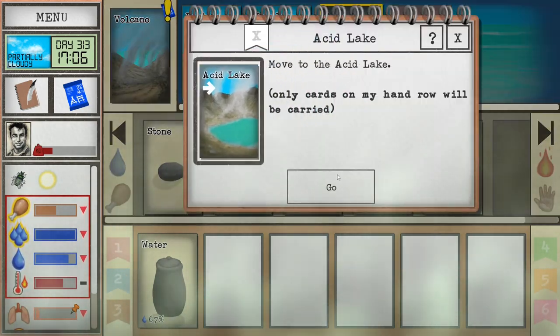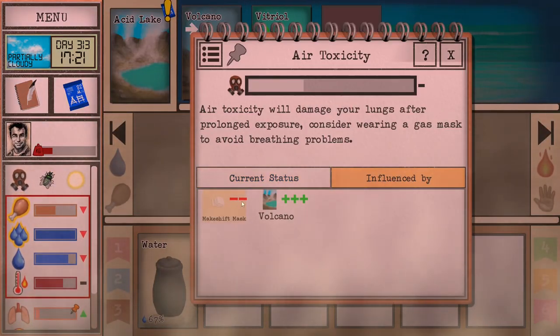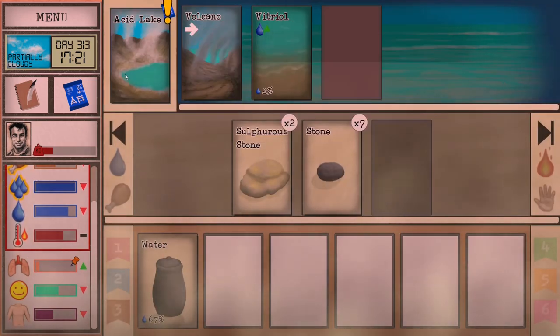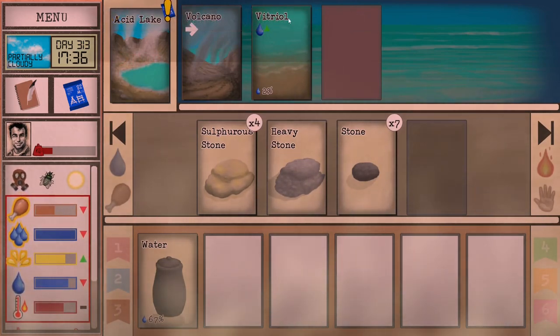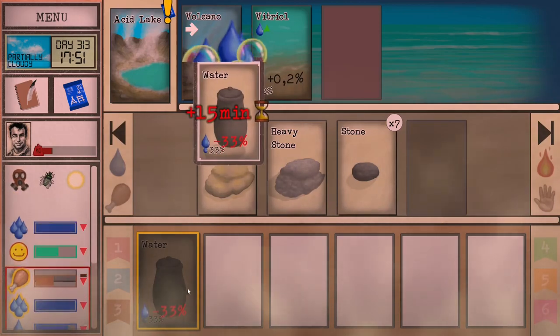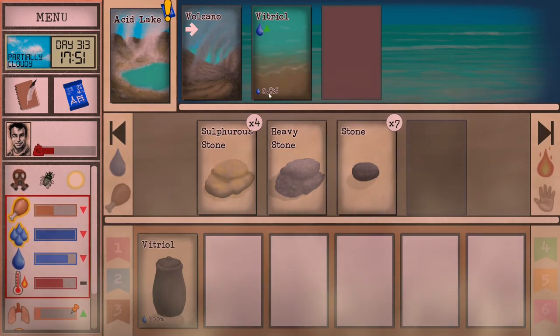After you find the acid lake, you can enter it — and this place is a little bit more toxic. You can see that the makeshift mask does help, but the acid lake is a little bit too powerful, so your lung damage will start going up again. You can explore this area a couple of times and you will be able to find some vitriol. You will find the source of vitriol and can use your glazed vase to pick it up. You will need to empty it first, and then you can grab it. Most of the time there is going to be enough for one full vase.